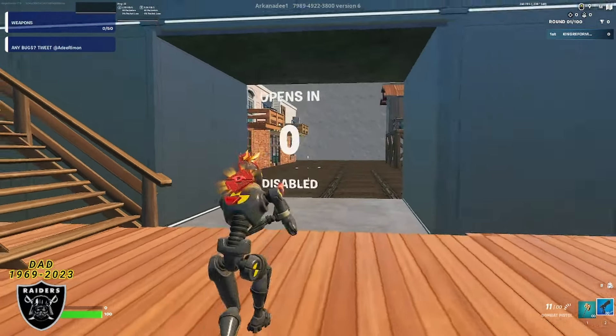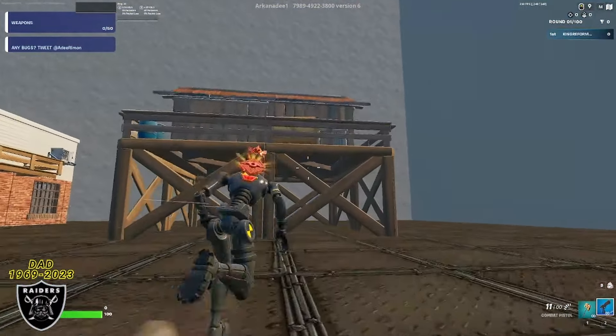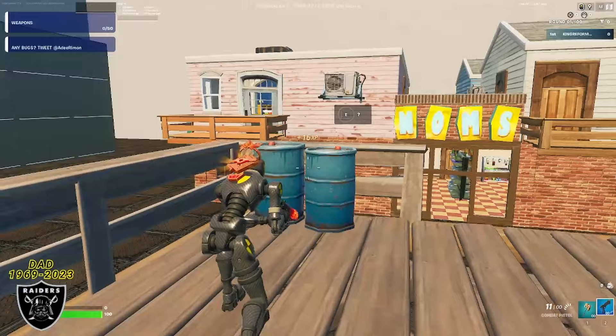Alright, if you made it this far you are now ready to get that free XP. Run forward to this wood tower building, mantle up, then look to the left at these metal containers — that's going to be the first secret button for us to push today.